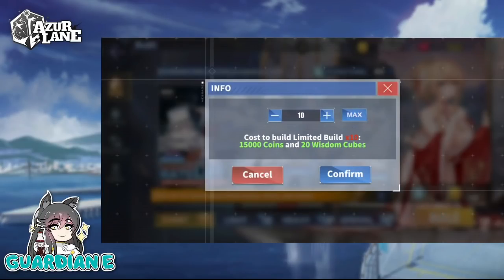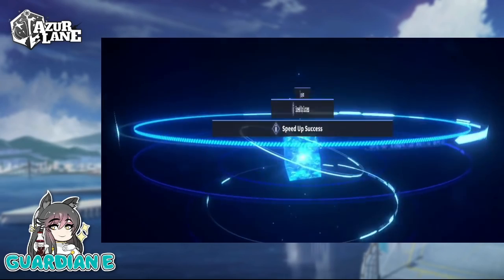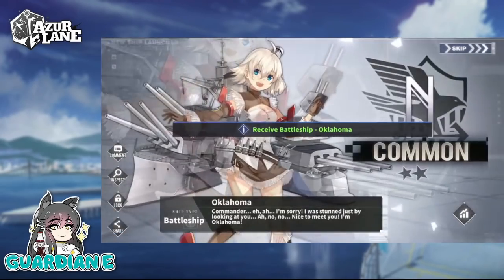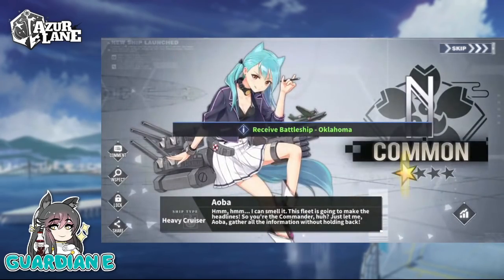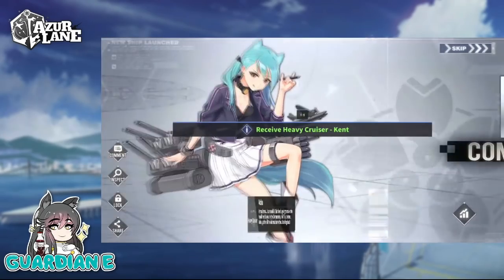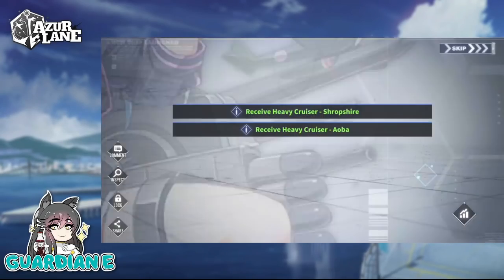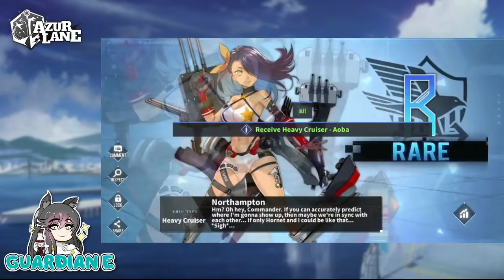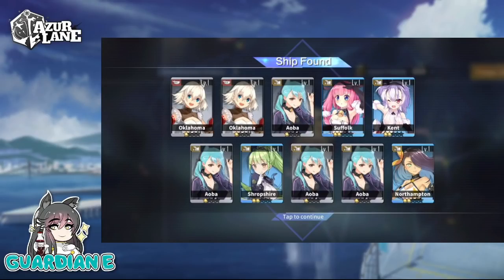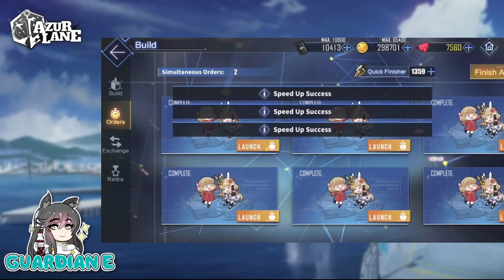Let's get into it — we'll start with a 10 pull. I never pay attention to the construction times because I'm always going to use quick finishers anyway. If I do daily constructions on the banner, I'm not going to burn a quick finisher — I'll just wait for the time to run out. So far no event ships. I was hoping we could get one on the first 10 pull, but this is looking a lot like that light construction multi where we got bubkis. That's a lot of Aoba — let's just pretend that didn't happen.